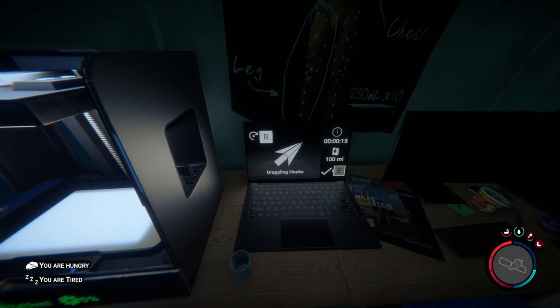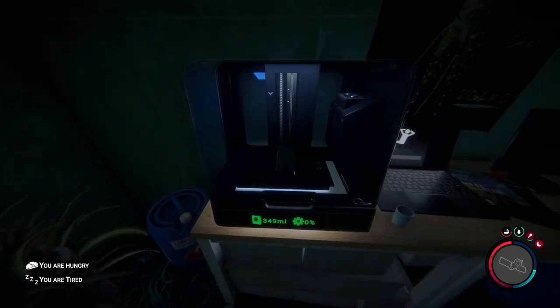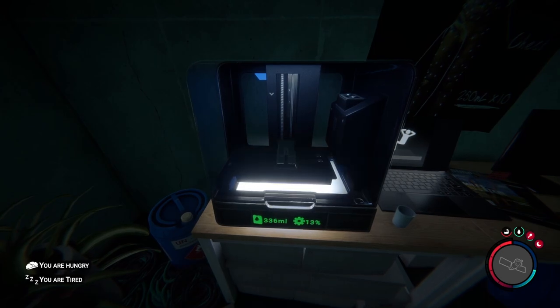Once you have enough, hold E to set the grappling hook and the 3D printer will go ahead and do its job and make another grappling hook for you to use.